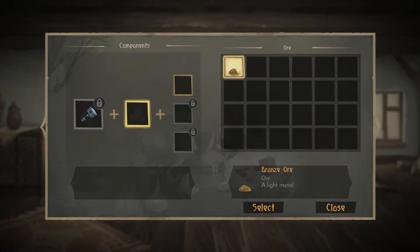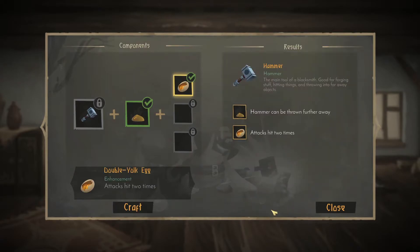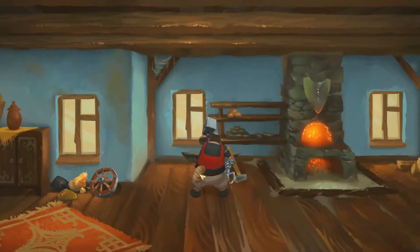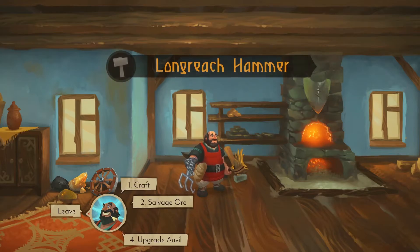So you pick bronze ore with a hammer, and then you pick a double yolk egg. Attacks hit two times. And what you get is a lone rich hammer, like a golden color.